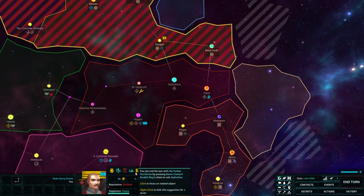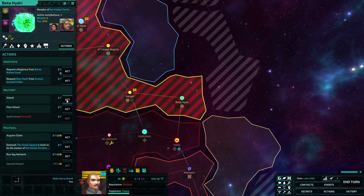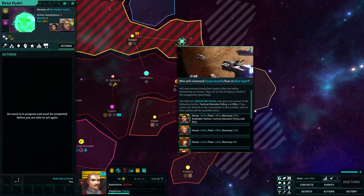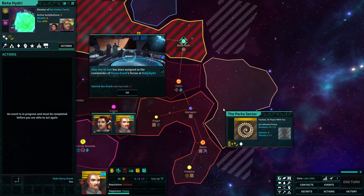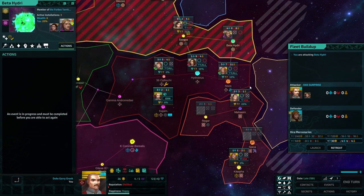You can end the war by pressing — no, it's not gonna happen. Beta Hydra — let's attack. Commander has a significant impact on strength. Our Admiral Rex Gronk gives you access to flying tactics — if you select him as commander, each tactic will be available twice. Let's send Rex — he's a pretty good bloke, I'm glad we married him in. Happiness: thrilled — he loves me. Send in Rex, assigned a fleet. Good work, Rex.